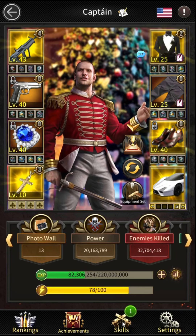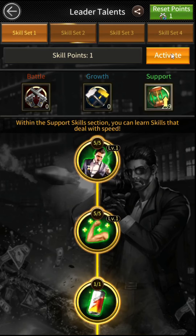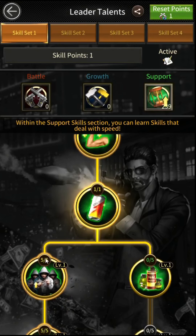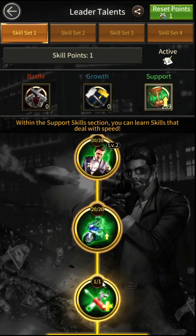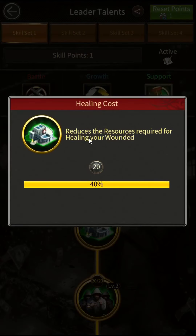Third one — this is the simplest way to reduce 40% healing cost. You simply need to set or switch your leader talent to support mode. I have set one skill on support mode so I can switch rapidly to heal during an attack. Scrolling down in support mode there are lots of skills. You need to choose wisely one side skill to reach the skill that has a resources icon reduction. You need to set your talent on this skill to reduce up to 40% resources required for healing troops.